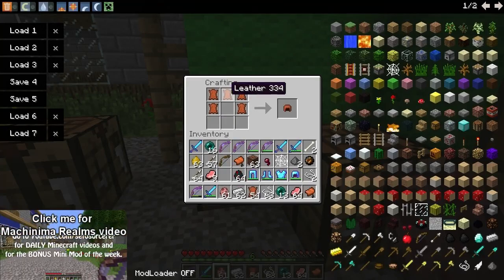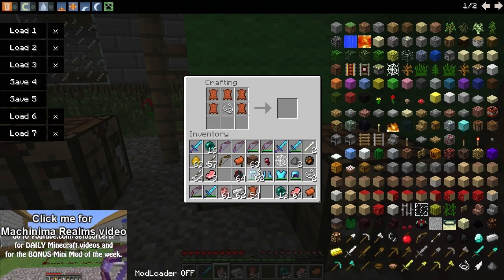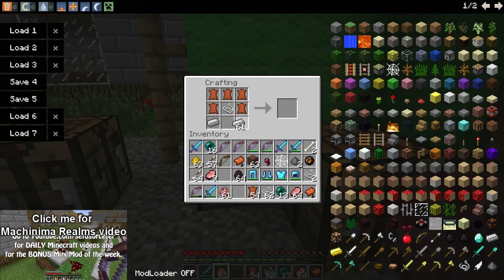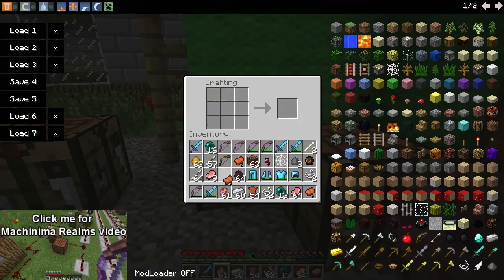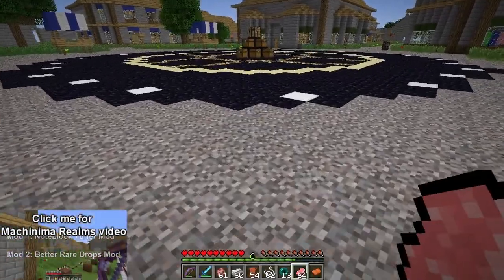In order to make a saddle with this mod, you have the format for a leather cap plus string in the center, and you have iron ingots on the sides. Personally I don't know if this recipe is already made, but yeah, pretty much that's how you make them.